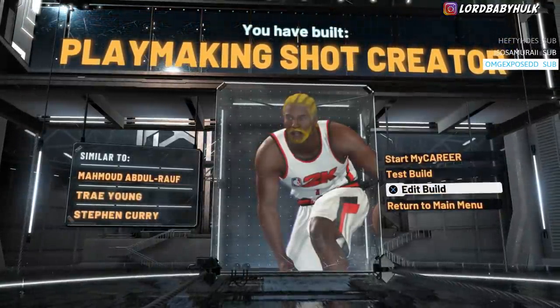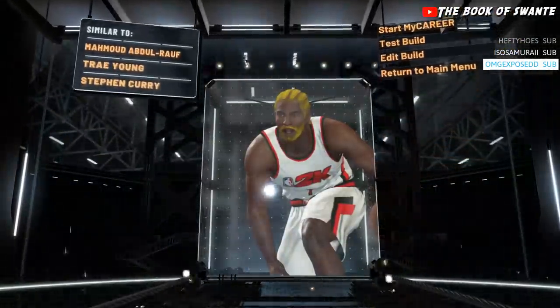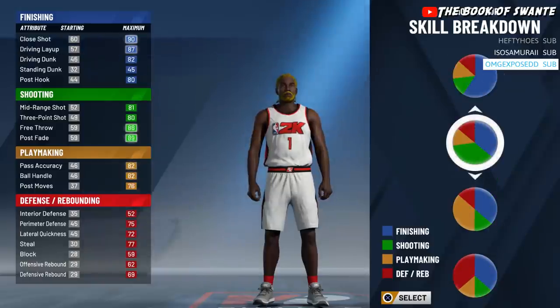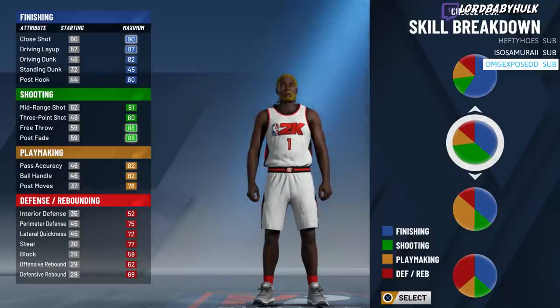Now I'm gonna show y'all the next build — the offensive threat that everyone is making. The next two builds I'm gonna show y'all are the offensive threat and the play slasher, and which version you should make for your style. Now look, this is the pie chart slash and sharp. A lot of people are going with this offensive threat build but what they're realizing is you're not as fast as the play slasher. It's still OD great, but you're not gonna be able to be as tall. Between these two builds I'm gonna pick the play slasher. I already have a play shot, but my play slasher is gonna be my main iso build.